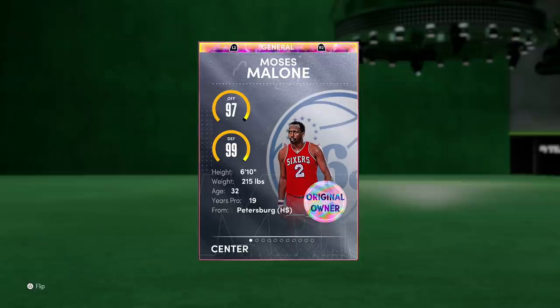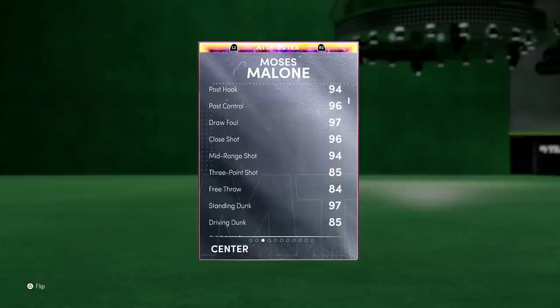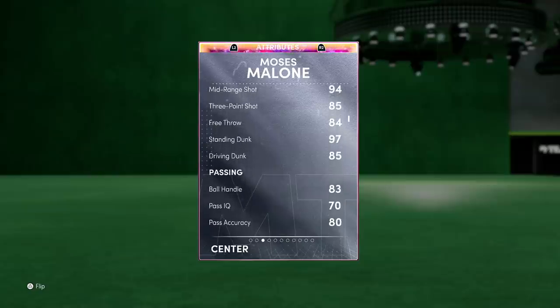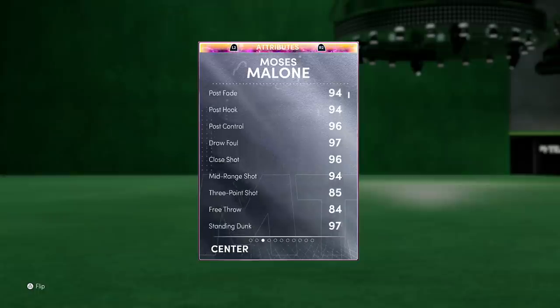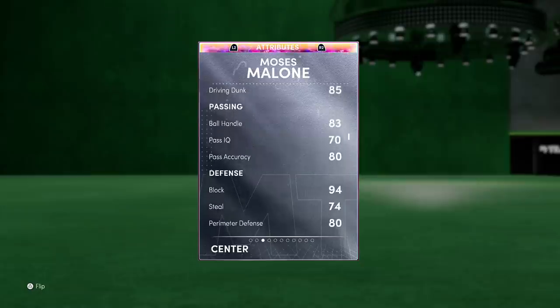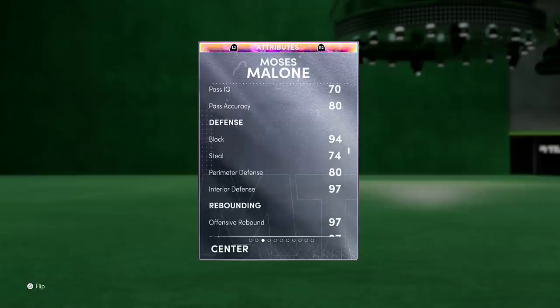Flipping him over: 97 offense, 99 defense, 6'10" - the same height as Anthony Davis and Kevin McHale - 215 pounds, so he's lighter and he's gonna move a bit faster. Looking at the stats: 90 driving layup, 94 post fade and post hook, 97 draw foul, 94 mid-range, and an 85 three-ball. His jumper is nice, his player model is great. 84 free throw, 85 driving dunk, but he's got the tendencies - 100 driving, 100 flashy dunk.